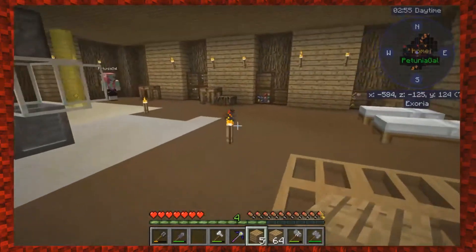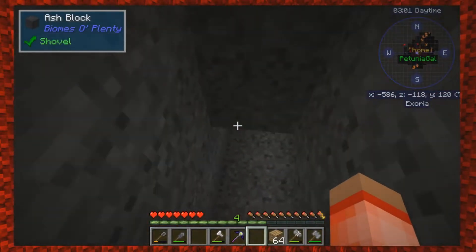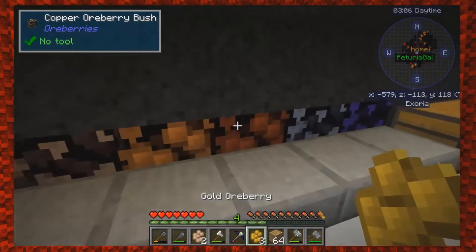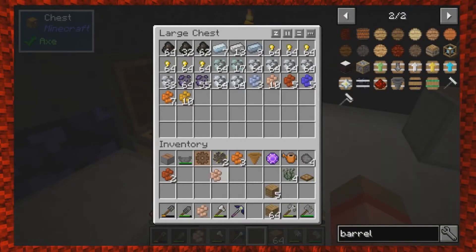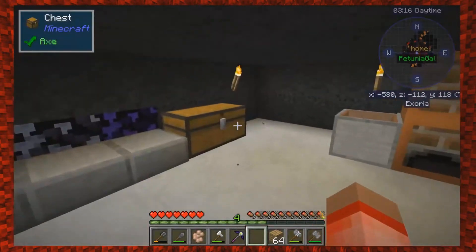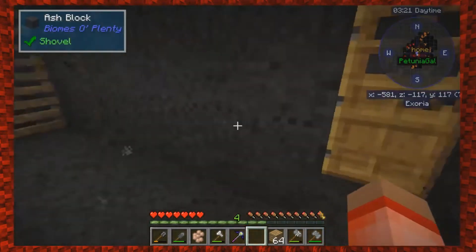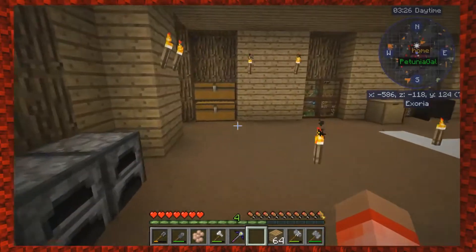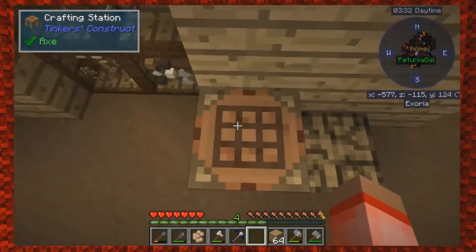Oh, I put the crystal shard in the thing instead of taking out what I wanted. I'll leave it there for now. Alright, close the door — I'll put a pressure plate on it at some point. I need four of these, so I just need three more. Where's our smashing hammer? I've got one on me — I'll put all my tools up here.